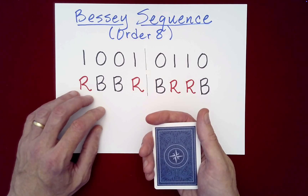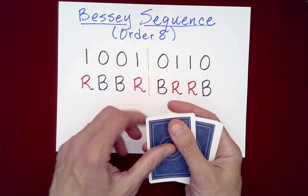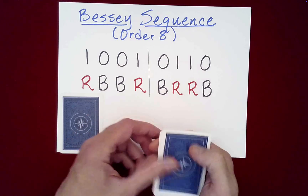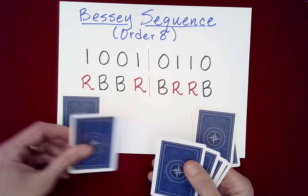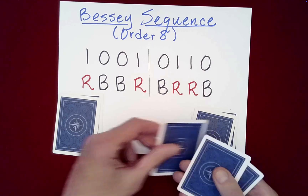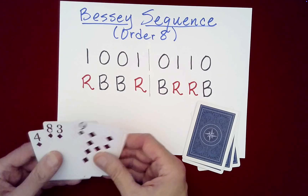From behind my back, we won't know what color each pile will be, but we know they'll be of opposite colors. So behind my back, you can make noise and pretend, but just pull out the top card and put it on your left — that's a one, or red. Then pull out the next two cards and put them on the right — those are both black. Continue through the sequence, and then you just reveal that you've perfectly separated the red cards from the black cards.